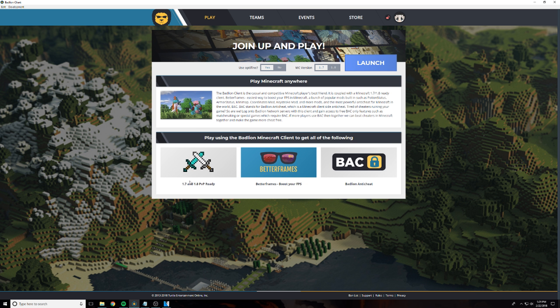It comes with Better Frames, which is basically FPS-improving software. I've actually experienced major FPS boosts with this — way more than I usually get with Forge or regular OptiFine. I think I was getting somewhere around one and a half to two times more with this than Forge and OptiFine, and definitely more than what I was getting with Cosmic Client. There's a slider here for OptiFine — you click it and there's no more complicated install. You can also select the MC version: 1.7 or 1.8.